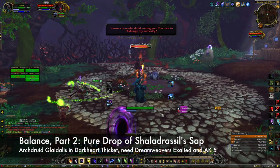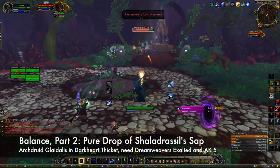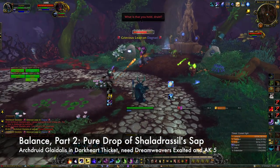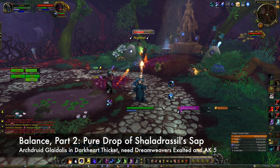The second item is the Pure Drop of Shaladrasil's Sap, which drops from Archdruid Gleidalis in Darkheart Thicket on any difficulty. In order for it to drop, you must be exalted with the Dreamweavers and have at least Artifact Knowledge level 5. It is not a guaranteed drop, so it may take multiple runs to get.